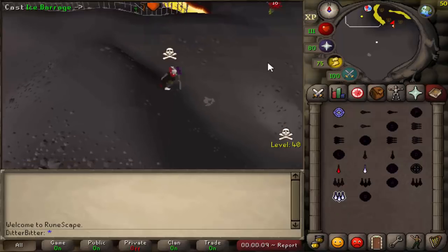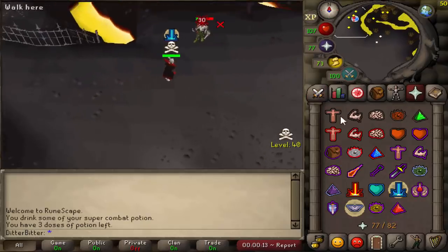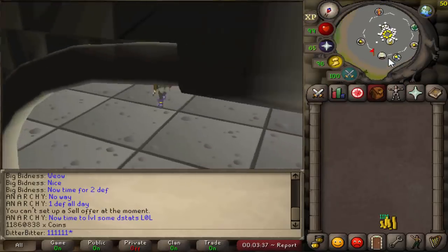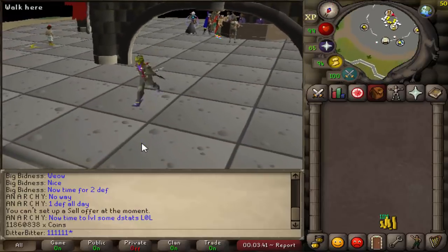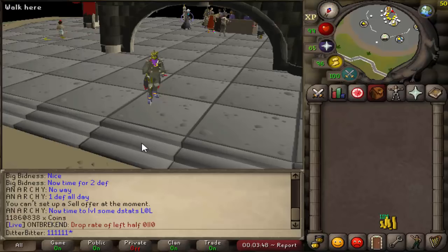Welcome back to another episode of Max Set from One Item. We're picking up right where we left off — there's a link to the last episode in the description. We have 11mil cash and our next goal is the ACB, so we just need to make 10mil this episode to get it. We're gonna start off by doing a wrist fight.